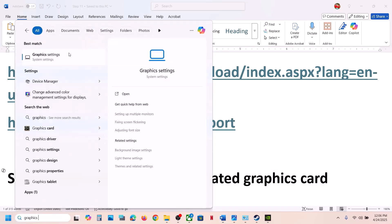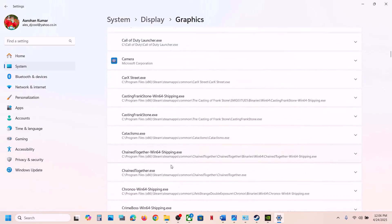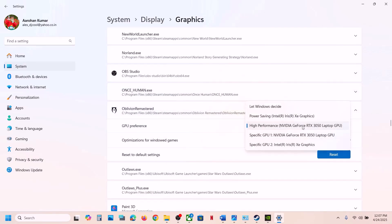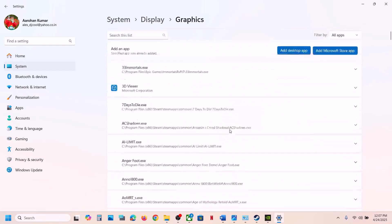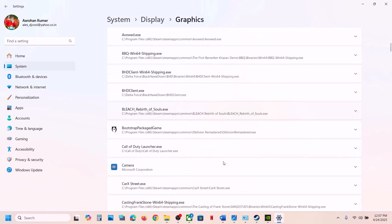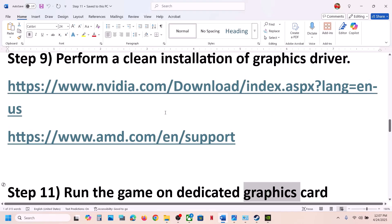The next step is to run the game on the dedicated graphics card. Type 'Graphics Settings' in the Windows search box, click Add Desktop App, select the game exe, click Add. Once added, find the game in the list, click on it, select High Performance, and your graphics card will be shown. You can also add the second exe from the Binaries folder and set it to High Performance as well.